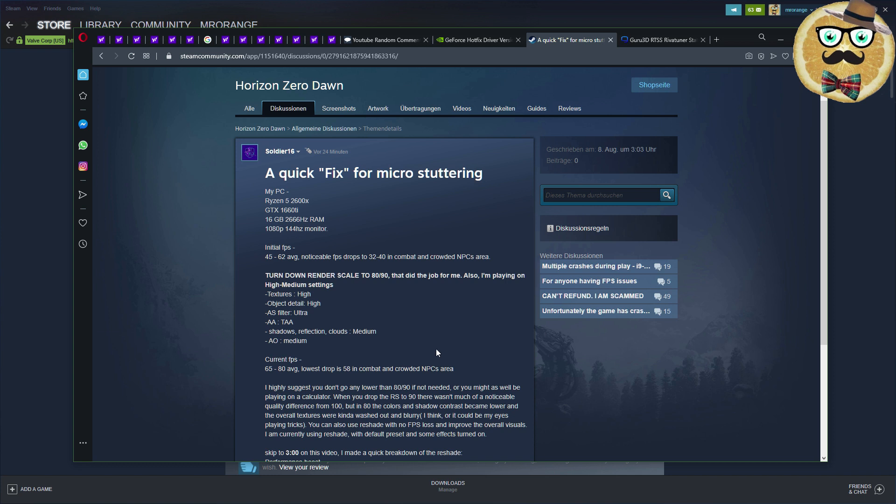Turn off or lower your textures, object details, TAA, anti-aliasing — basically go through all the graphics options. Sometimes when shadows are set too high, I get crazy framerate drops even on my machine. Also, turn down the render scale to 80–90%, which did the job for me. I'm playing on high-medium settings, and lowering the render scale is definitely worth trying.